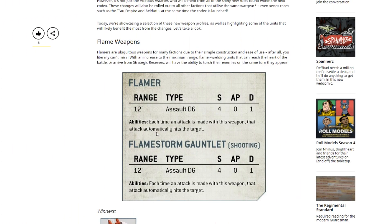The first thing they've announced is that flamers are now going to be 12 inch range instead of 8 inch range. This is actually a pretty decent change because now you can have units deep strike in or infiltrate onto the board and actually be in range with their flamers, without the need for a stratagem to move closer or extend the range of your gun.